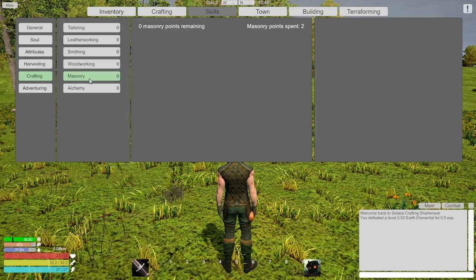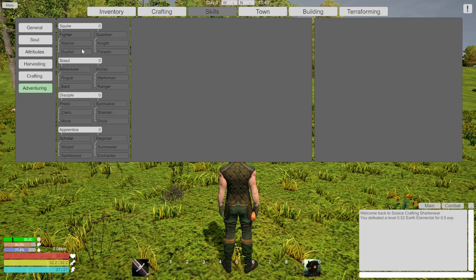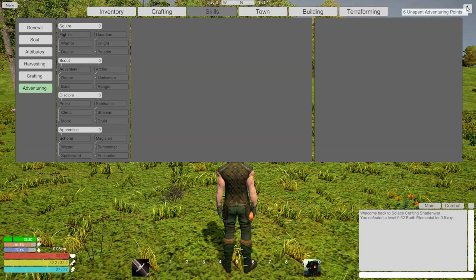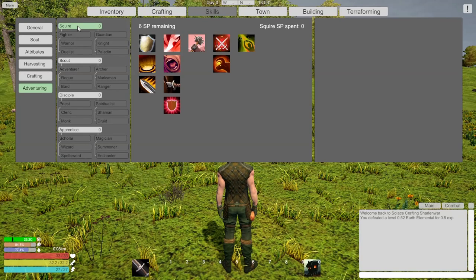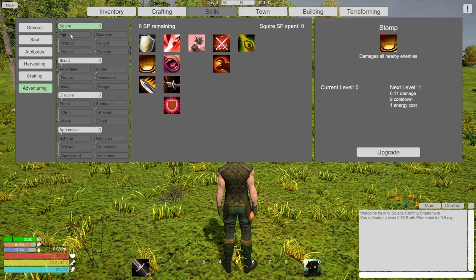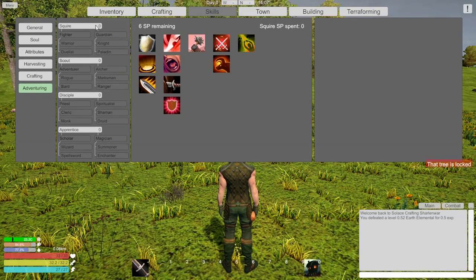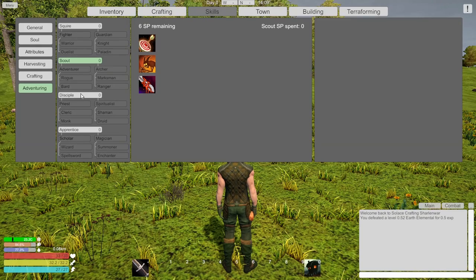He changed this - this whole interface is very different, so cool! We have six adventuring points! Sweet - so we can actually look at these things instead of going below. Battle cries - there are actually some cool abilities now. I'm glad he redid this, it's very nice. And I imagine in this tree there's more. Looks like there are two different trees: Scout and Disciple.